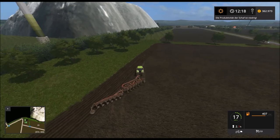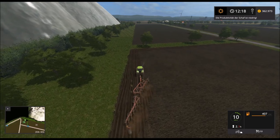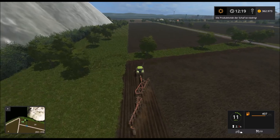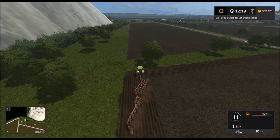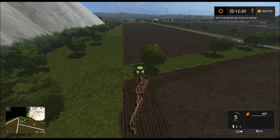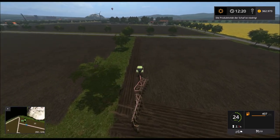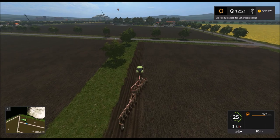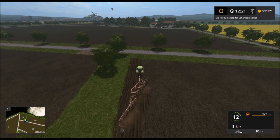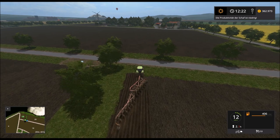Das war jetzt ein bisschen ungeschickt. Aber dann machen wir hier hinten kurz Feld erstellen. Da können wir nämlich das Gras entfernen. Man muss nur ein bisschen aufpassen, dass man nicht zu viel erstellt. Da vorne ist noch ein Fleckchen. Sehr gut. Passt.